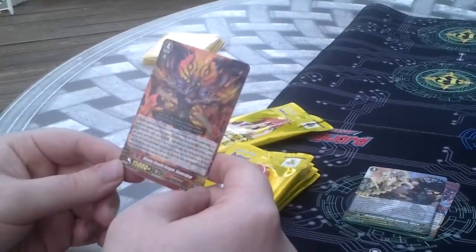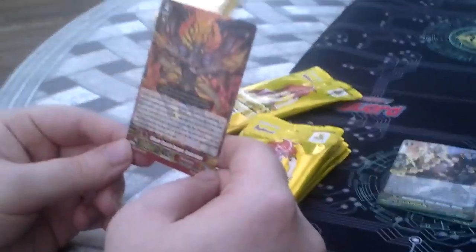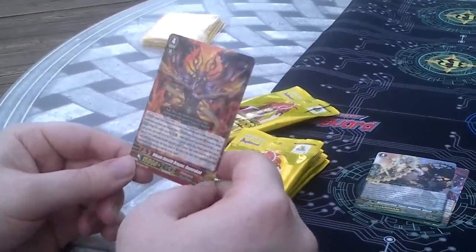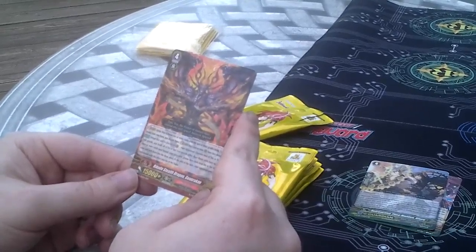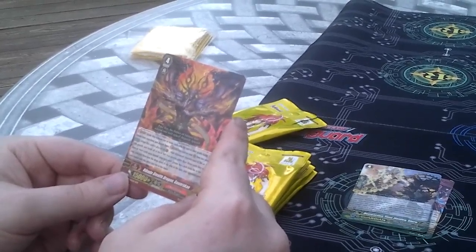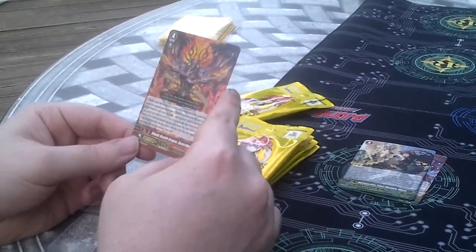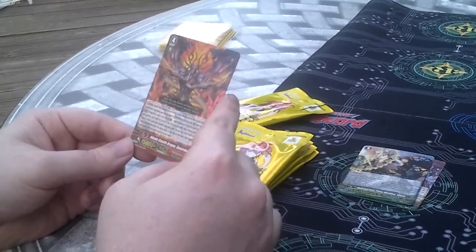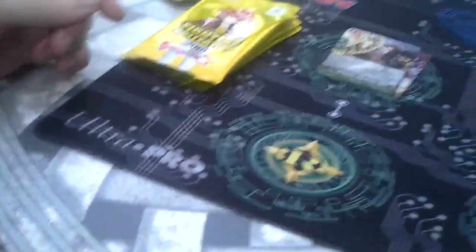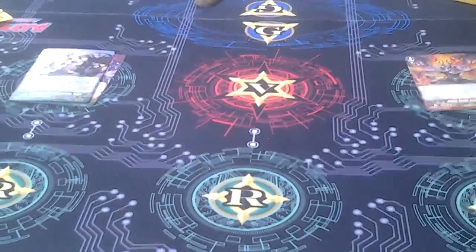And then we have a Nubitama — Rikudo Stealth Dragon Gonroken. When this unit is placed on vanguard, your opponent chooses two of their rear guards and binds all other rear guards face up. If three or more cards were bound, your opponent chooses two cards from their bind zone and puts them into the drop zone. At end of turn, your opponent puts the cards bound with this effect into their hand. This is a triple rare. Double rares go to the left, triple rares to the right, and generation rares in the middle.